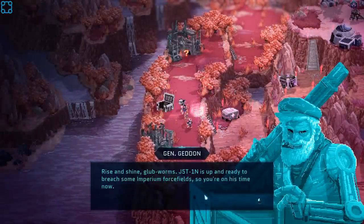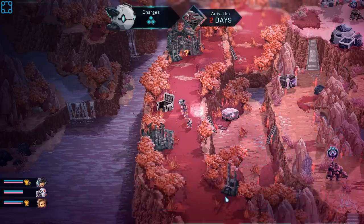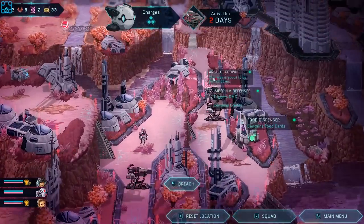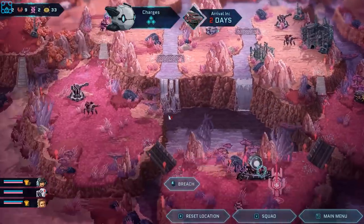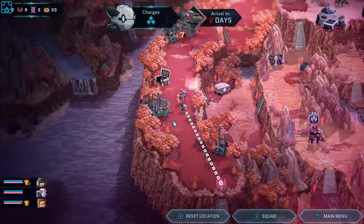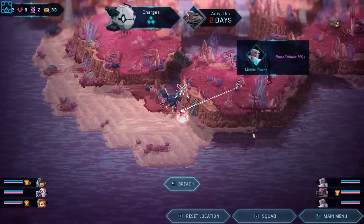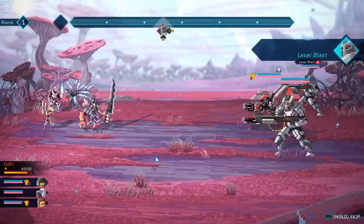Rise and shine — Justin's up and ready to breach some Imperium force fields, so you're on his time now. You've got two days until the Behemoth touches down. Good luck out there. Let's take a look around — do we have any places that are closing? Yes, this one and these two over here. So we want to get to these two. What I want mainly is the equipment — the more equipment I can have, the more options I can have, and the stronger I'm going to be on subsequent runs.